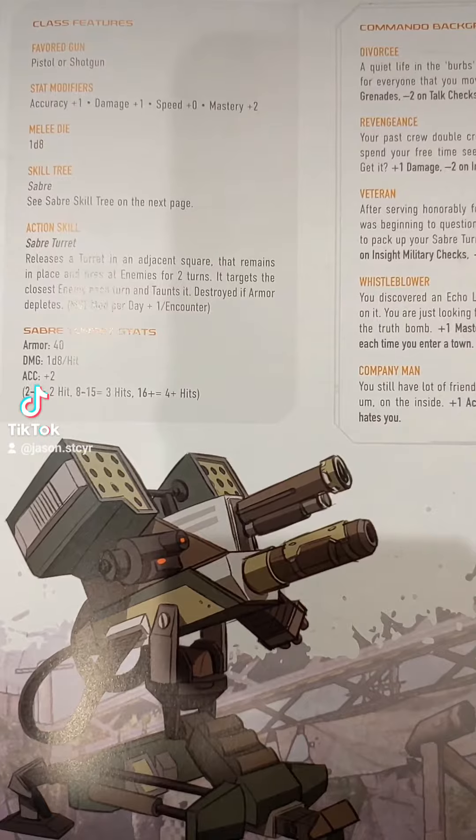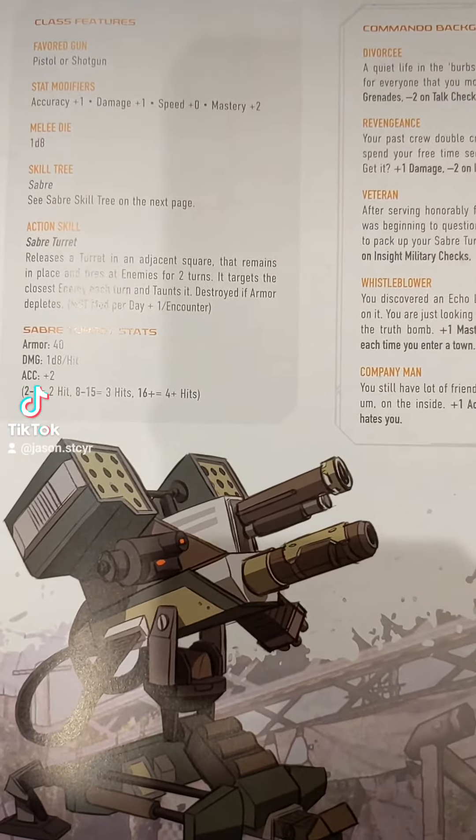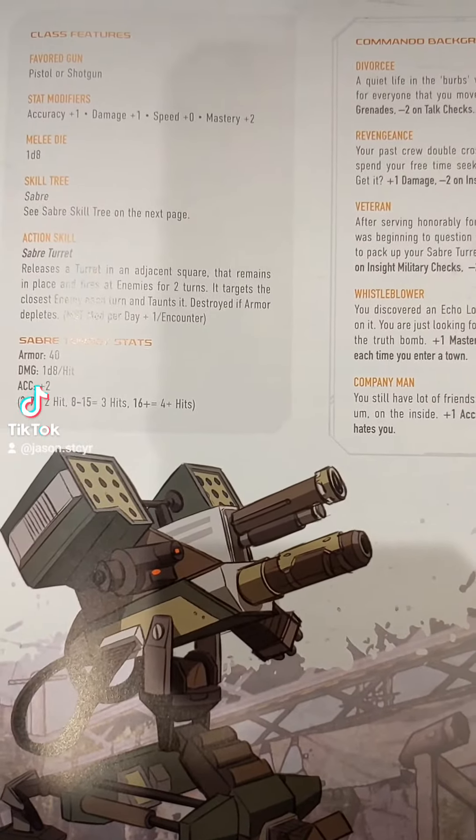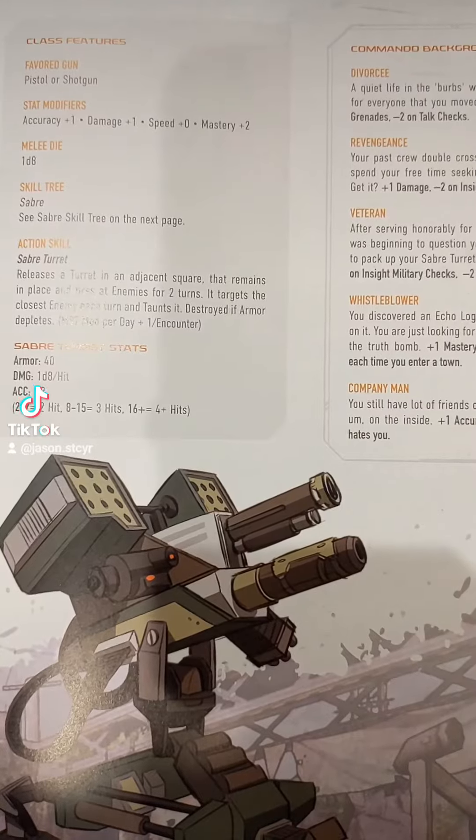A major component of this is the saber turret. You get to toss this out for two turns and it basically just blasts a bunch of damage, doing a die 8 per hit. It's got 40 armor and basically lasts until it's gone.